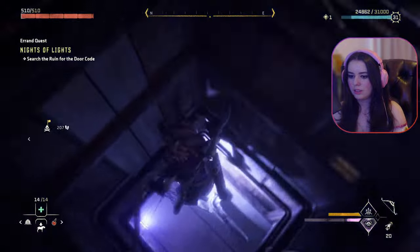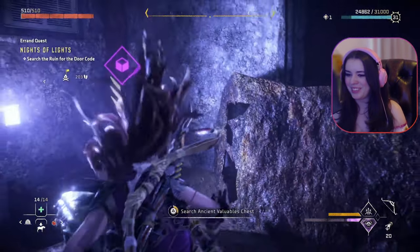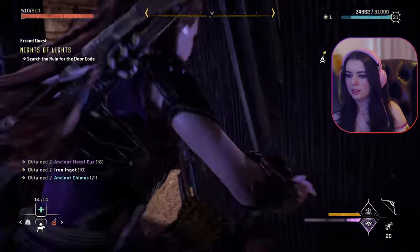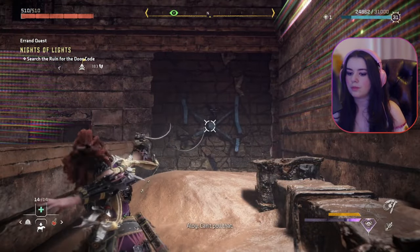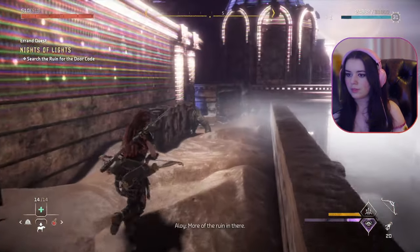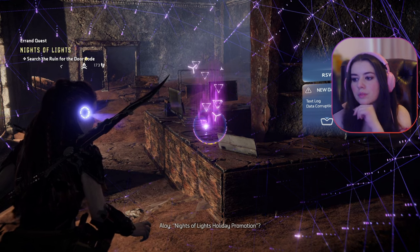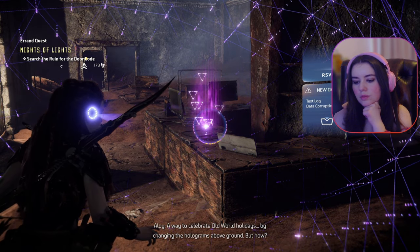Nice — let's see where this leads. Oh god, turning around in that corner made me sick. Back in. My face is itchy now. Open vent, pull — oh, I'm back outside! Nice, what else is up here? Can't pull that — yes you can, I just barely missed it. Let's go see — ooh, this might be it. Looks like the ornaments were part of something called the Knights of Lights holiday promotion — a way to celebrate old world holidays by changing the holograms above ground.